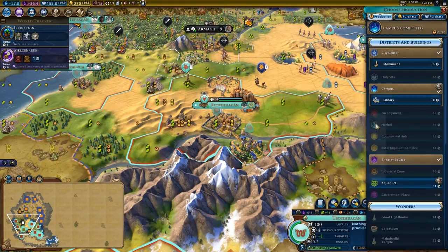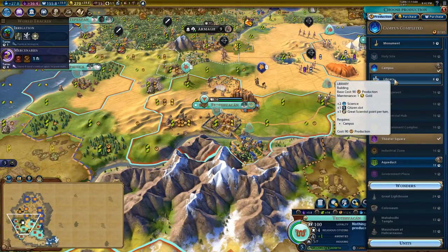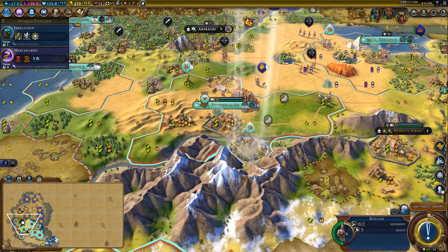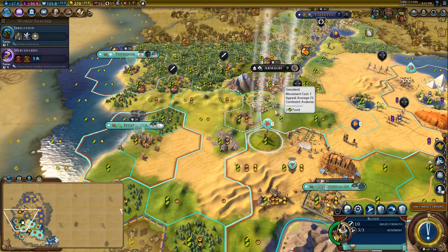I'd love to purchase a library in here to get it done nice and quick, but we're probably going to have to hard-build that. We'll get started on the library as soon as possible because it's an important piece of infrastructure for our victory condition.